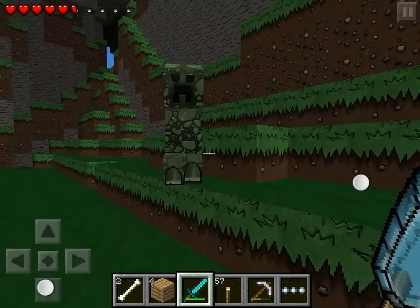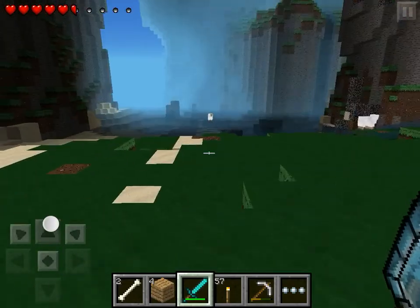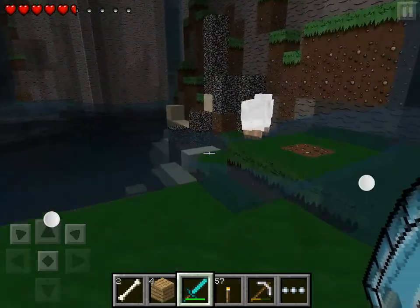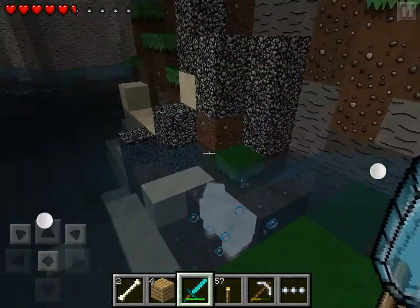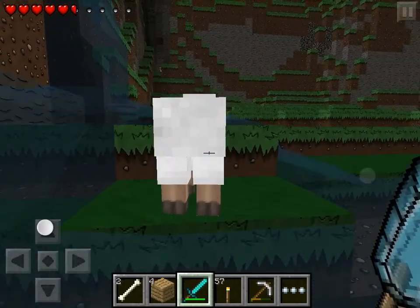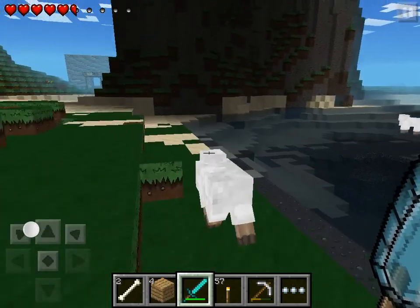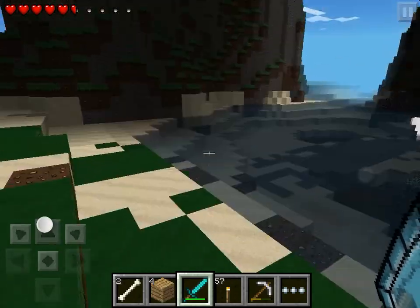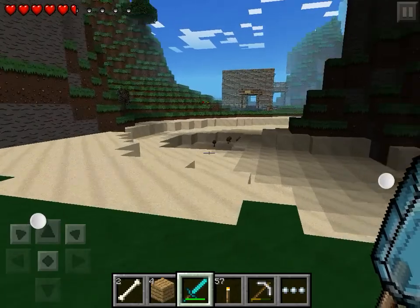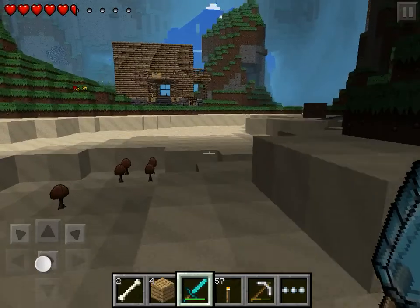Creeper right here! Okay, that was a creeper — obviously they look different because he has scales now. And this sheep right here — they look kind of different too. There's the sheep's face — see, the faces look kind of different.